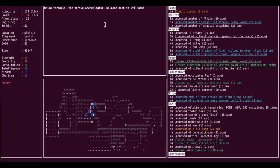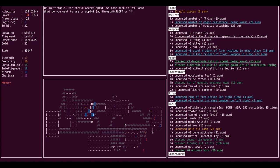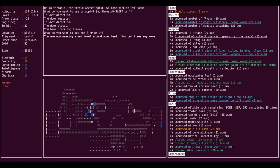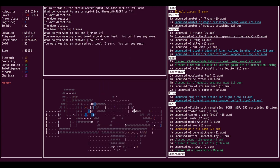Hey folks! Welcome back to another episode of Terrapin the Tortle Archaeologist. Last time we left off, we were planning on heading back to our stash at Sokoban to collect some more stuff. I'm hoping to get a bunch of potions of water so that I can get some unholy water via a Confused Room of Curse scroll.